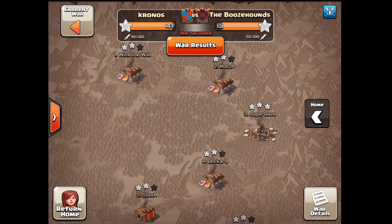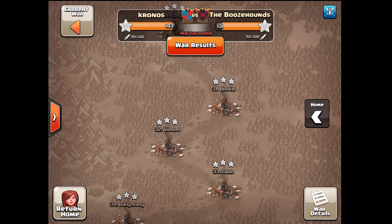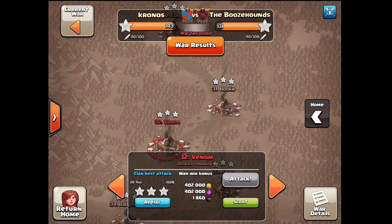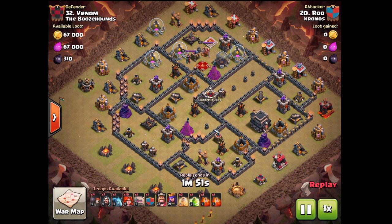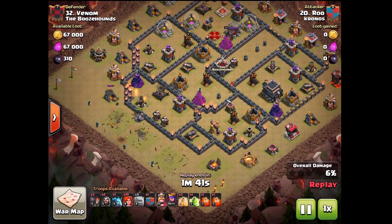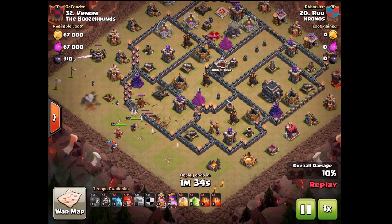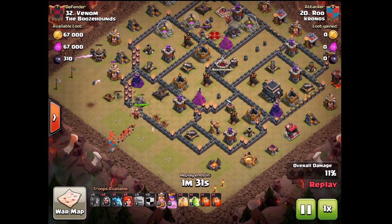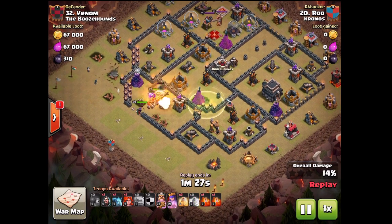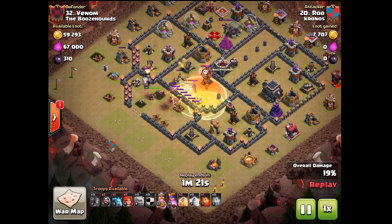I've got a war — a scrim with Chronos versus the Booze Hounds, a 50 versus 50, so there's a good selection of raids to go from with some good use of mass valks as well. What most people seem to be doing is taking clan castle valkyries in because they add extra power in terms of damage per second and HP. The beauty of this strategy is that it's quite easy to do.